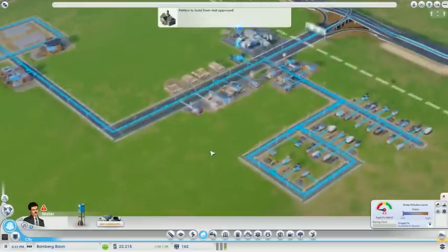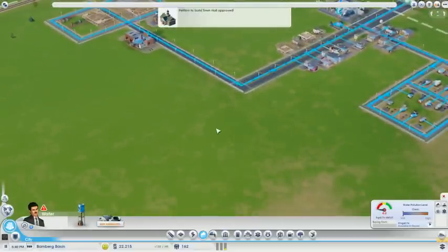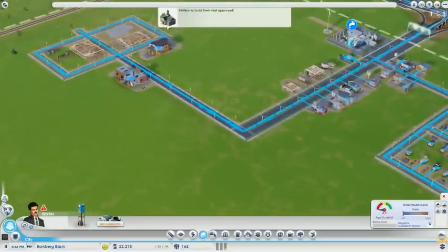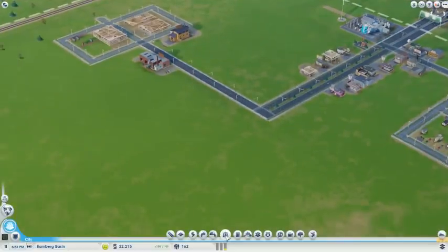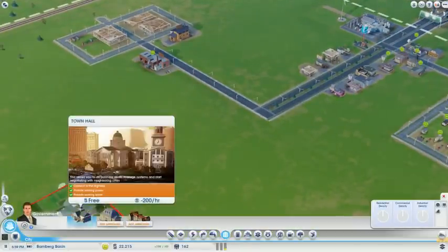Petition for town hall has been approved. So we're going to go ahead and slow this down, and we're going to want to put in a town hall. Now, how do I put it in government? Town hall.